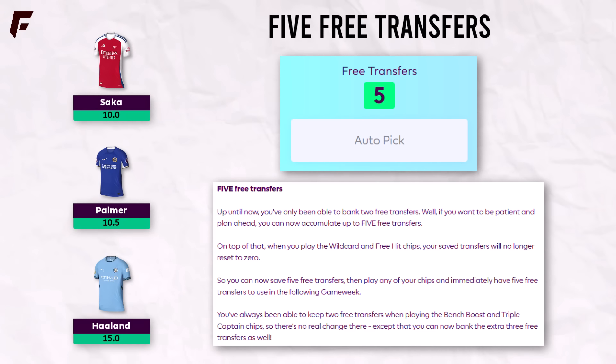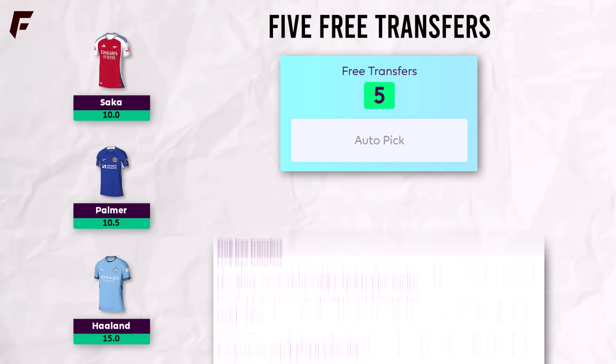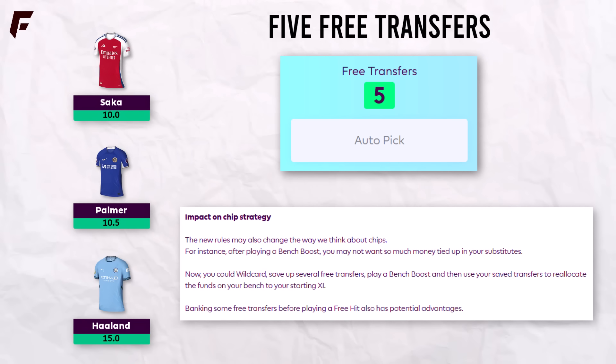It's like having a mini wildcard, as you can make massive changes to your team in 5 transfers — or obviously you could even make 6 for a minus 4, or 7 for a minus 8 etc. Previously if you used your wildcard or your free hit with 2 free transfers in the bank, they'd be wiped and you'd be back to 1 free transfer, and this is no longer the case. So for example you could have 4 free transfers, then free hit into a double or blank gameweek, and then spend the 4 free transfers the week after to make a ton of changes to your team.